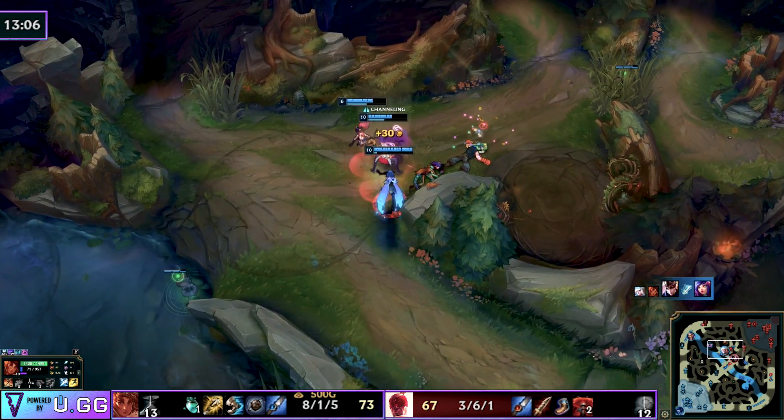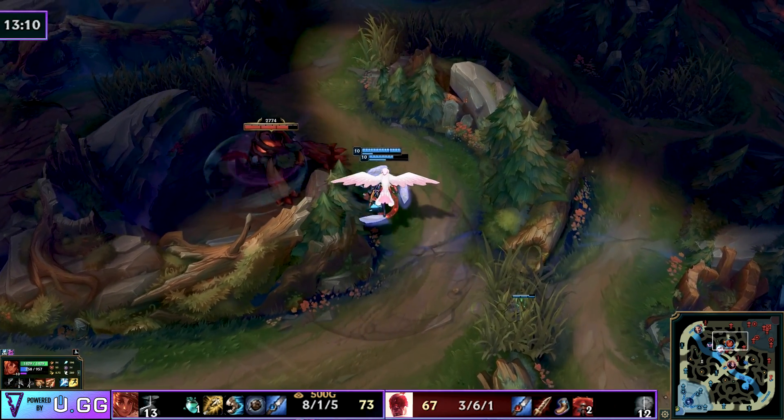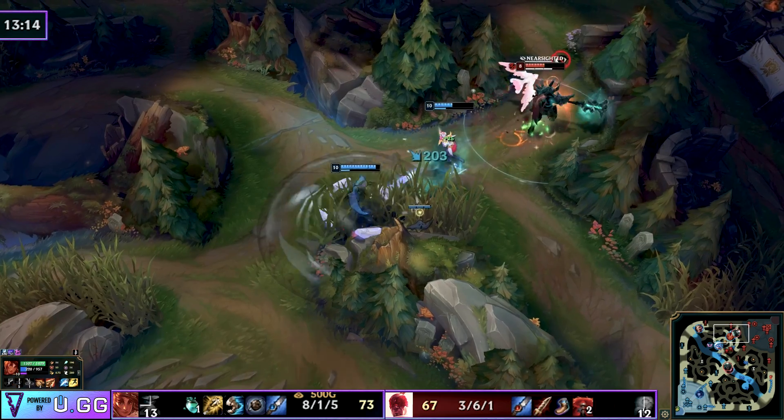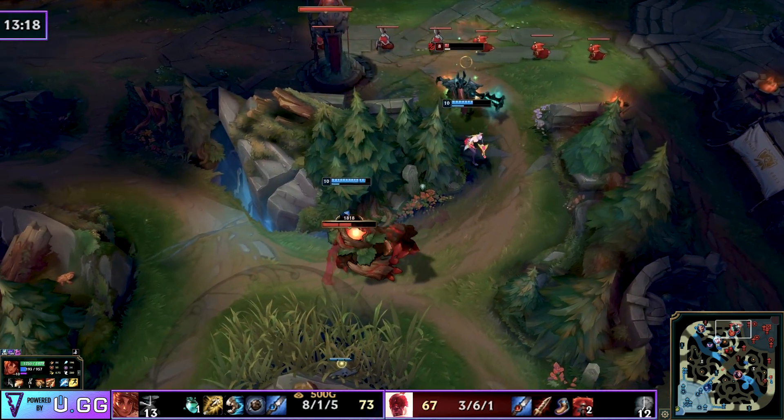The next step is to siege the lanes, ward the jungle, collapse on anyone that gets out too far — and basically it's your standard macro way to close out, except you're doing it about 15 minutes sooner than you otherwise would because of how active you were in the early game.